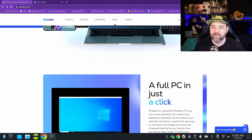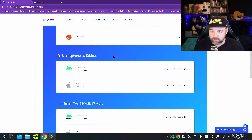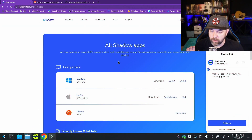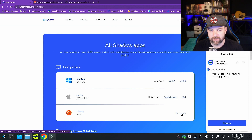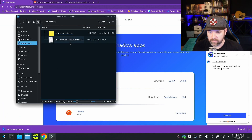So probably you want to know how to install this — let's go to downloads. There are downloads for Windows, Mac OS, Ubuntu, Android, iOS, Android TV, tvOS, and Oculus Rift. We're going to need to download the app, so let's go with the Ubuntu AppImage. Once it downloads, it's going to go to your downloads folder.